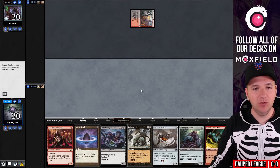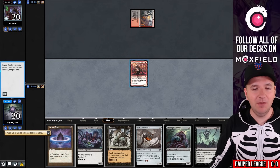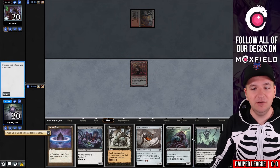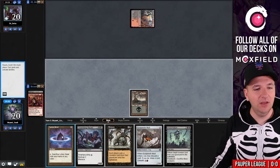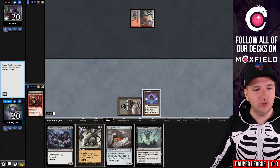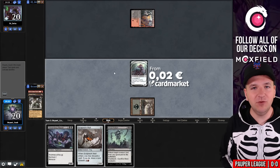They have a turn one Bridge. We exile the Spirit Guide, play Neonate — come on deck, don't fail me now. Discard the Crusher, and we hit the land. Life is good. Turn one Ulamog's Crusher, match one game one. That's what I'm here for. Just concede the game — there we go. Speed running, baby.